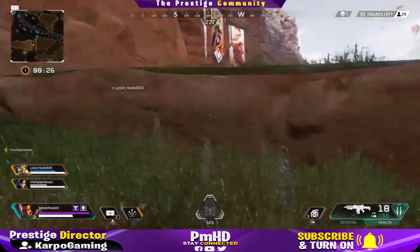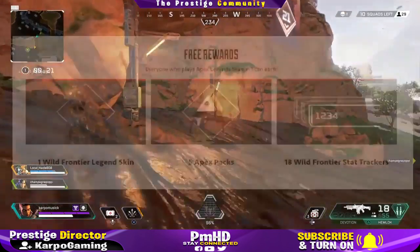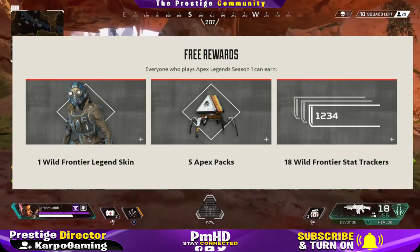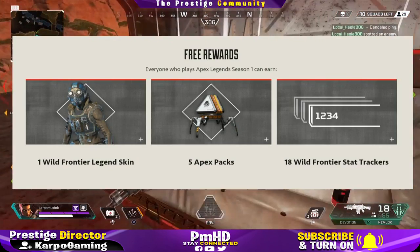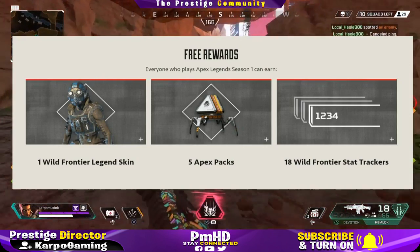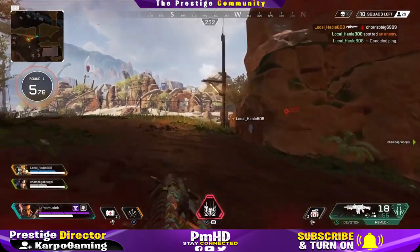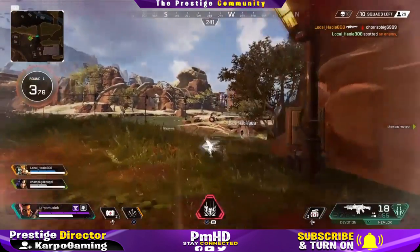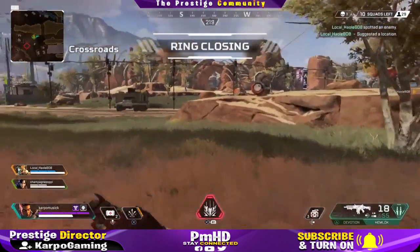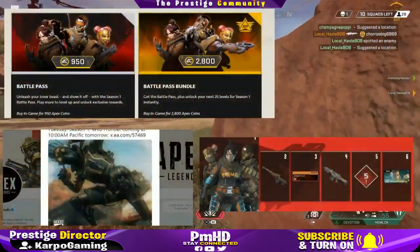Do you keep your stuff after the season ends? Yes, you keep everything that you earn with your battle pass. What if you don't buy the battle pass — can you still earn free rewards? Yes, even if you don't purchase the battle pass, you can still earn: one Wild Frontier legend skin, five Apex Packs, and 18 Wild Frontier stat trackers. And if you buy the battle pass, you can also still get those free rewards — everyone can earn free rewards during Season 1.